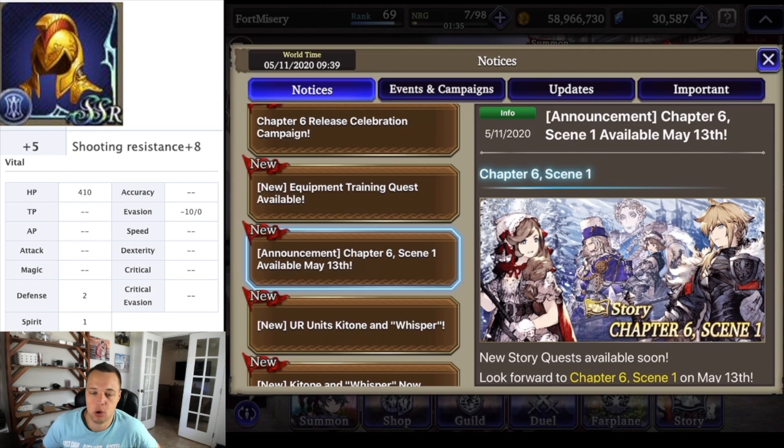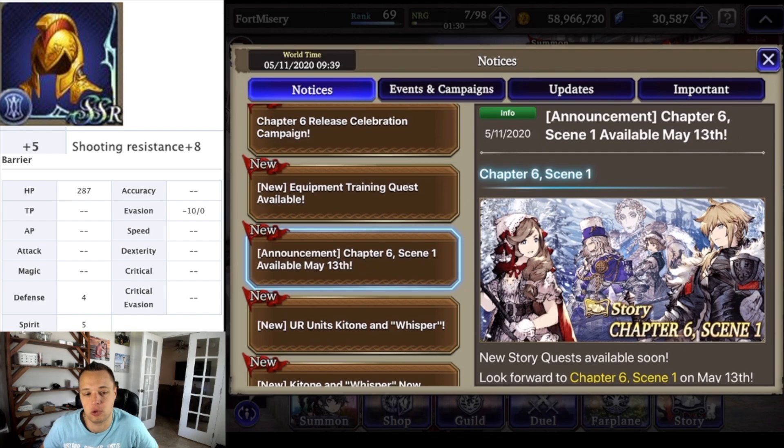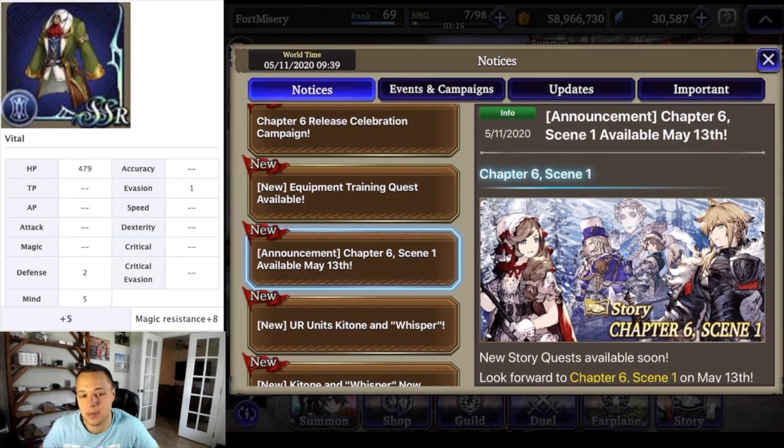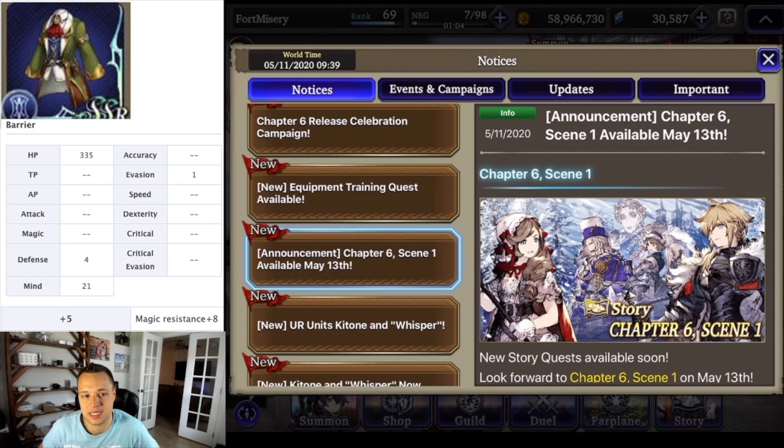What's up YouTube? Welcome back to War of the Visions here on Fort Misery Gaming. We got a brand new layout that we're going to be trying going forward, bringing you guys the news a little bit more interactive, especially when we have new gear pieces to farm for — which we're going to have in the new armor training event. We're going to have a smart coat and the golden helm. Up above my head you guys are going to see the three different types listed in all their stats at plus five.